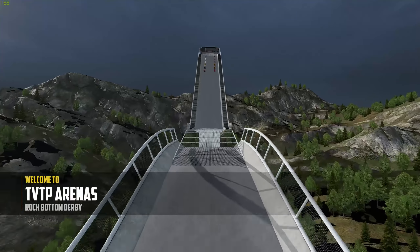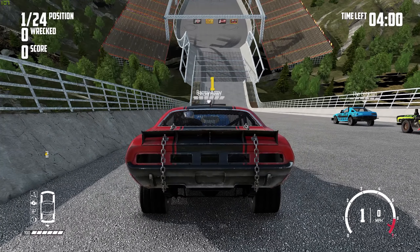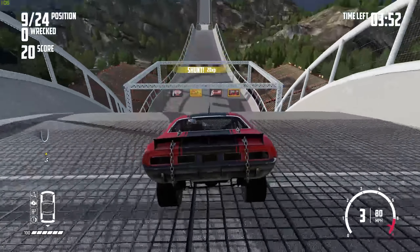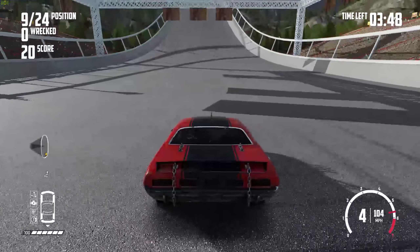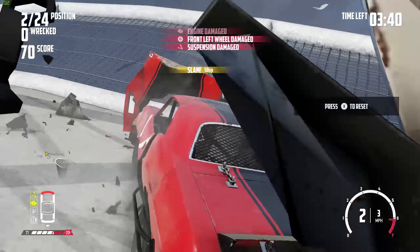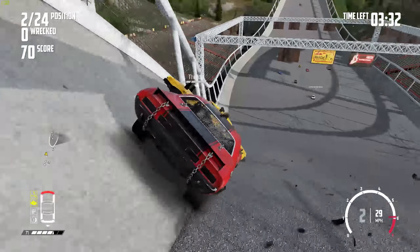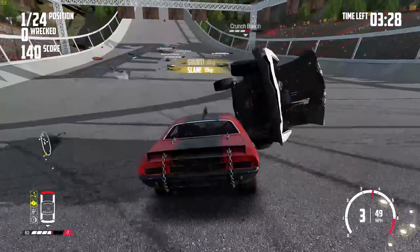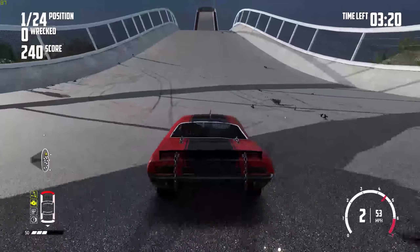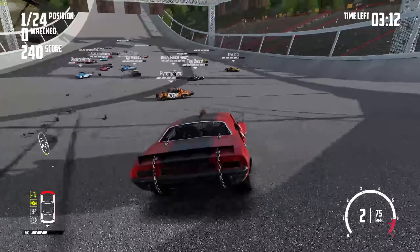Here we are — this thing is basically just a big U with a pit in the middle, and you basically run full speed at each other. Get out of my way, guys! We are just going to absolutely sprint towards the other side — there they go, coming over the top of the hill and boom. We destroyed the front of our car, but it's completely fine. You can get so much speed on this map — if you're kind of slow in the pit, you can go all the way back up, spin it around, get more speed, and just absolutely obliterate somebody.